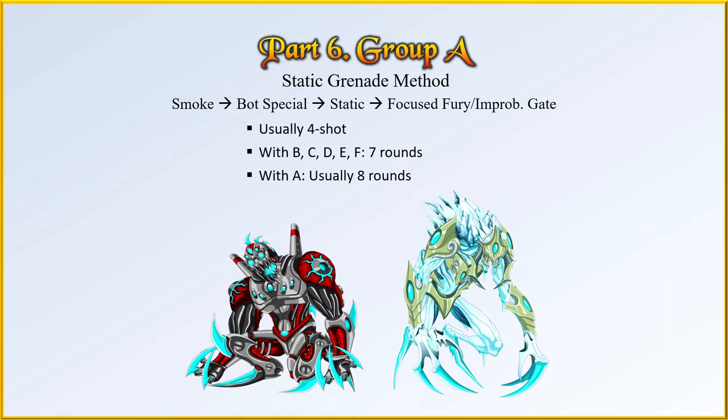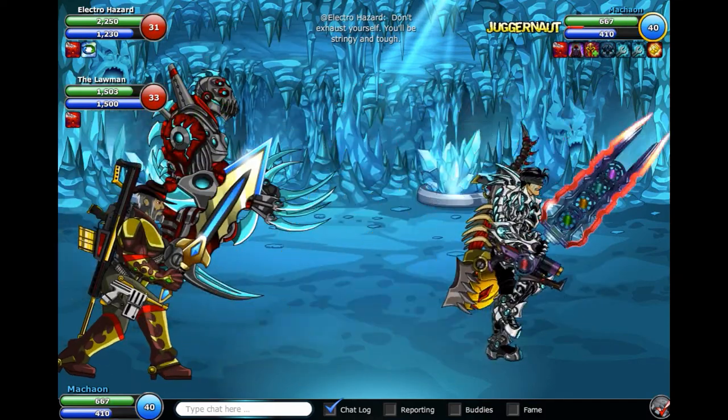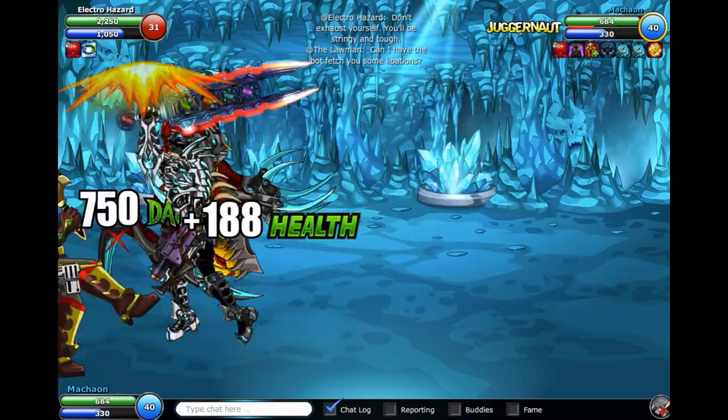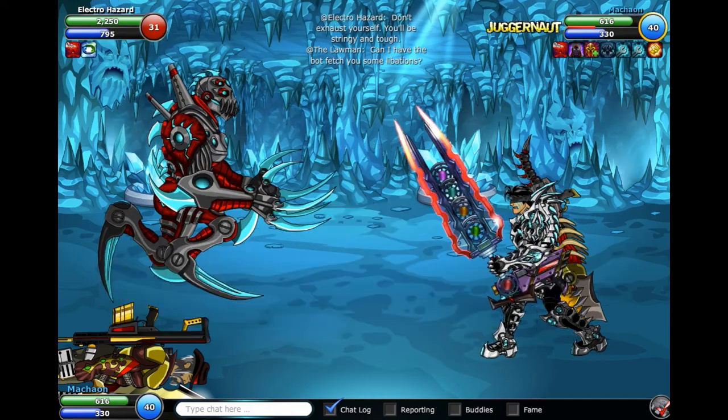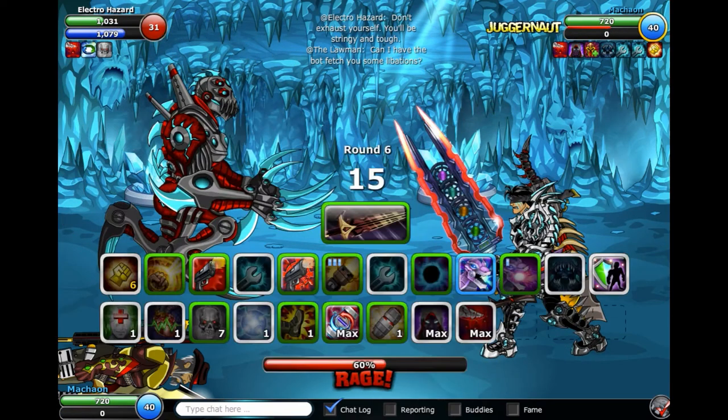We're on the last group. Group A includes Electrohazard and Frost Demon, which are the two absolute worst NPCs for just about any Jug build. As I mentioned before, these are the only two that will cause you to take seven rounds when pairing with a low-health NPC. The good thing is, with everything else it also only takes seven rounds, which is fantastic compared to other Jug builds. Let's take a look at Electrohazard and Lawman. Obviously, go for the Lawman first. You can kill him in three turns like normal. Now just use Smoke, Bot, and the next turn I'm going to use the Core. You should be able to kill Electrohazard on round seven when the bot cools down, just like any other high-health combo.